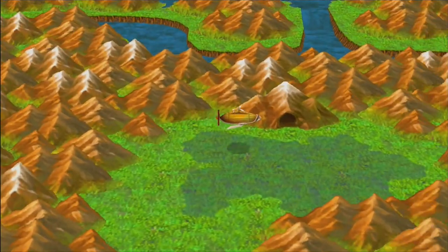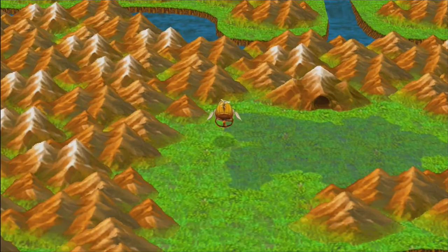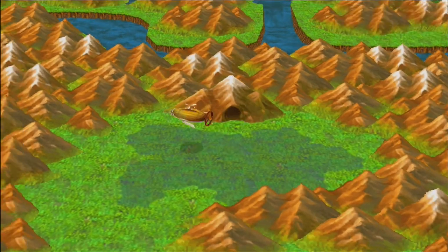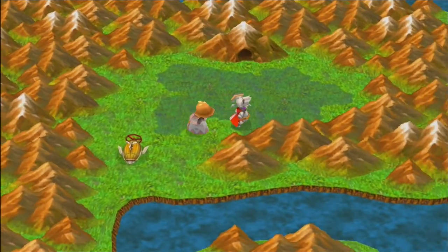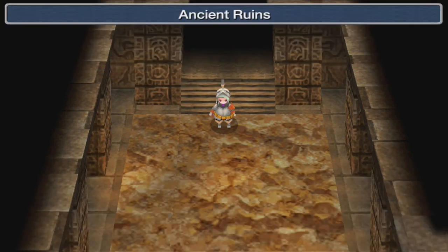Now that you've revived Une, what you want to do is come here to this cave. You can't land on the darker grass — you have to land over here for some reason. Anyways, this takes us to the Ancient Ruins.